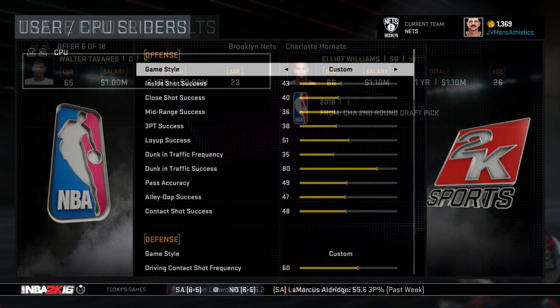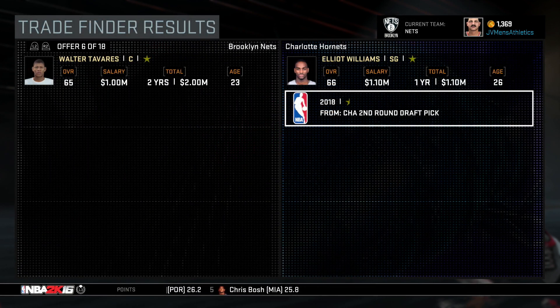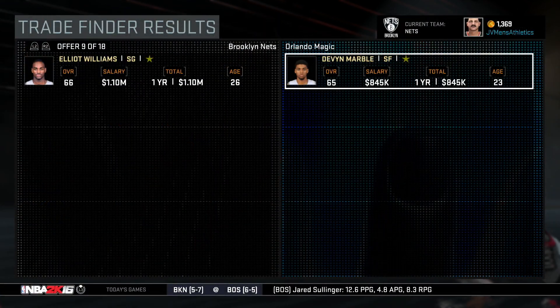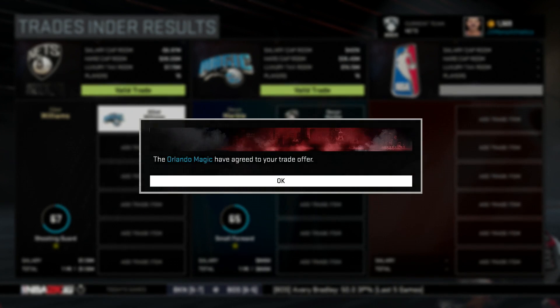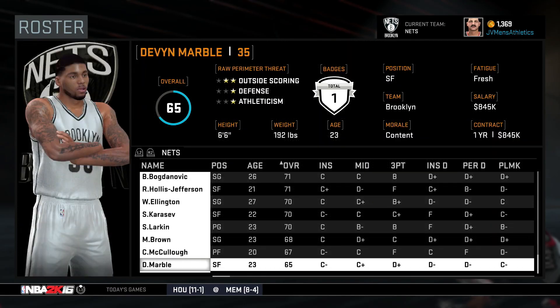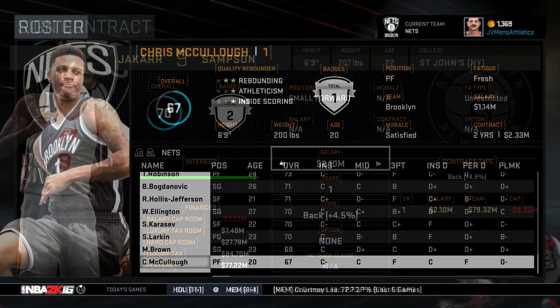Here are the sliders I'm going to be using for this video — I'll talk about that in a sec — but I have a series of small moves I'm going to be making here. I'm going to flip Walter Tavares for Elliott Williams and a second round pick, then trade Elliott Williams for Devin Marble. I did this because I wanted to cut a roster spot and find the lowest contract possible.